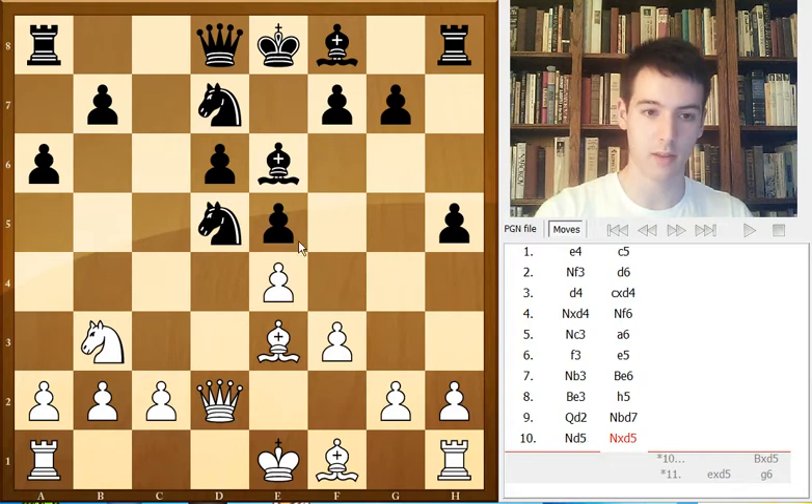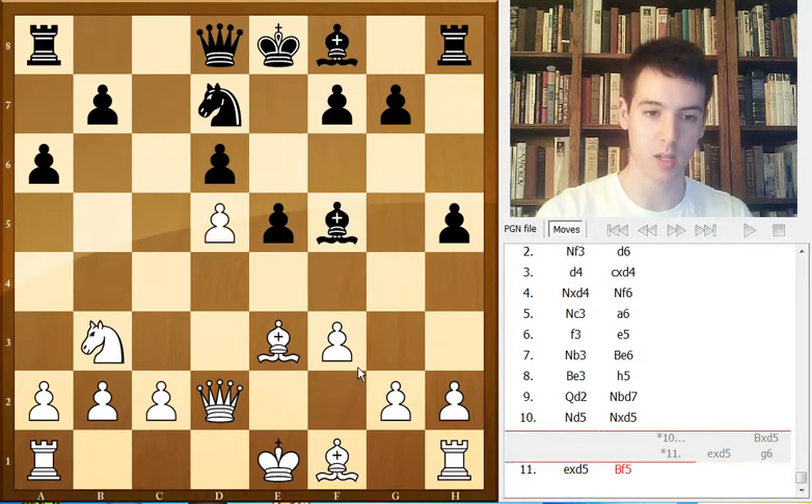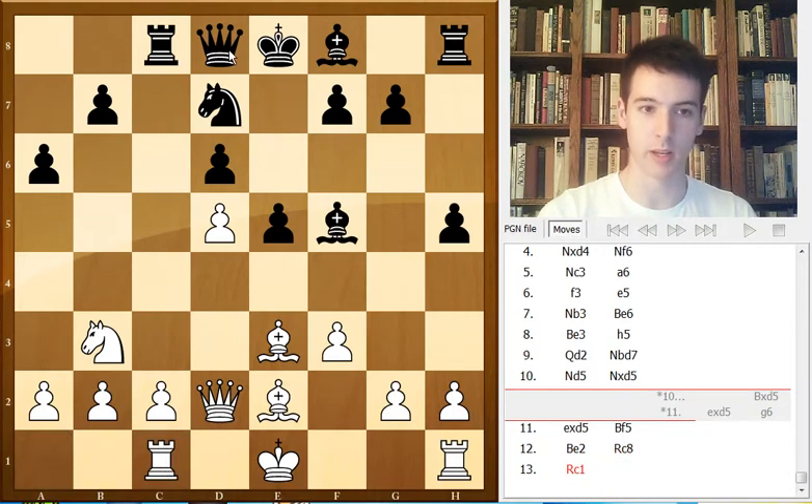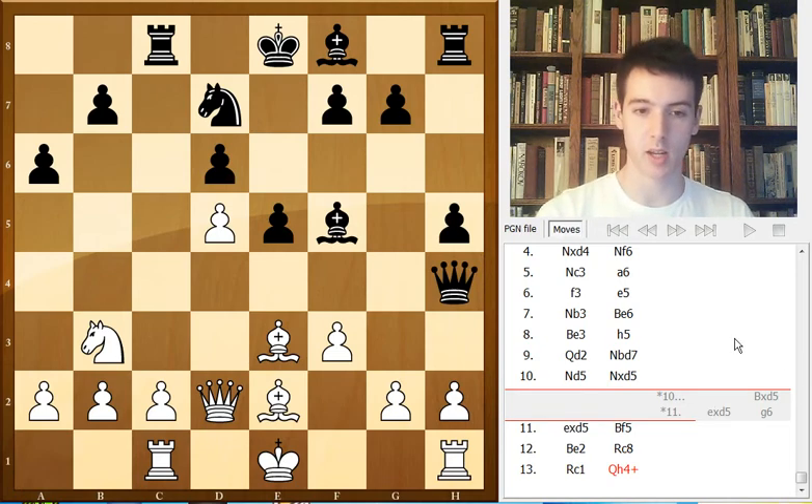Knight takes d5, e takes d5, bishop f5, bishop e2, rook c8, rook c1. Now Qh4 check — and Nakamura was supposedly still in his preparation because he played pretty quickly. The idea of Qh4 is to provoke some kind of compromise: either bishop f2 or g3, which weakens the opponent's position a little bit, because the bishop would be placed worse on f2 than on e3.